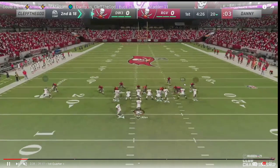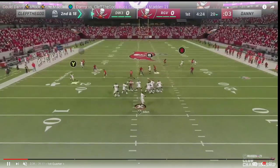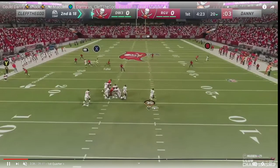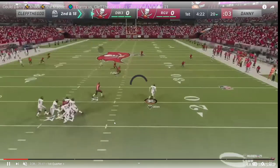Clef loves the flood play and will run a lot of flood in this game. He has slot apprentice on Chad Johnson, putting him on a corner route. He's got this dig, the flat, the slant, and the corner route. He doesn't hit the running back where we want him to and ends up holding the ball a little bit, scrambling with Josh Allen for a couple of yards.